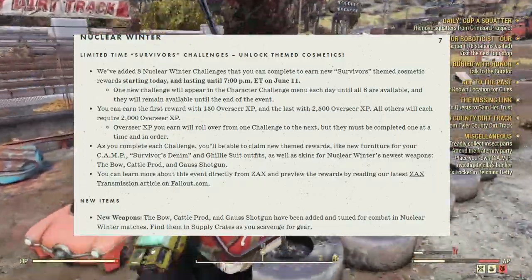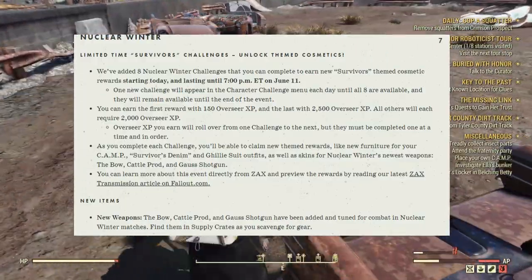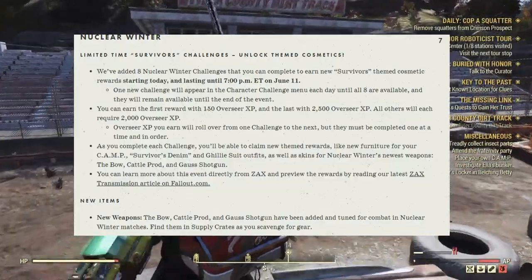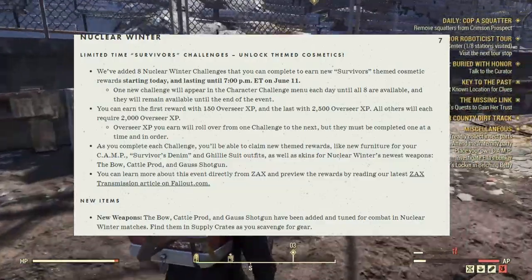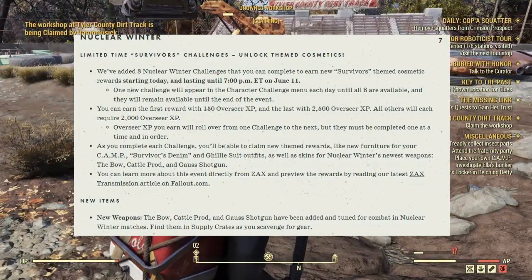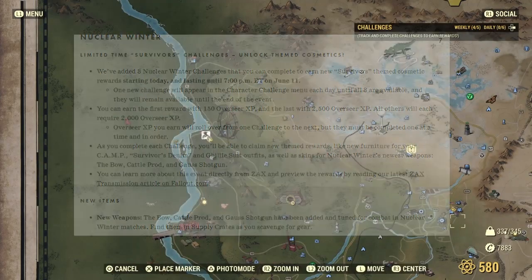You can learn more about these events directly from Zax and preview the rewards by reading the latest Zax transmission at Fallout.com. Next up, new items and new weapons — the Bow, the Cattle Prod, and the Gauss Shotgun have been added and tuned for combat in Nuclear Winter matches. Find them in supply crates as you scavenge for gear.